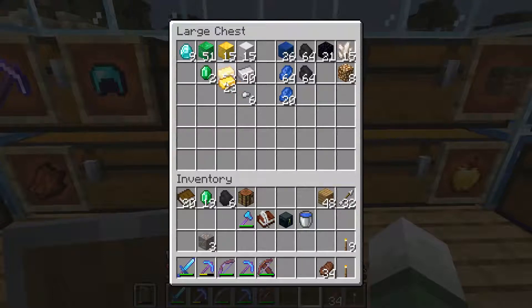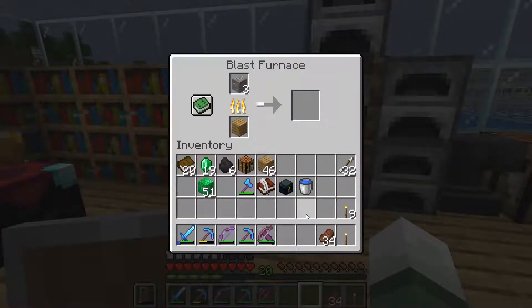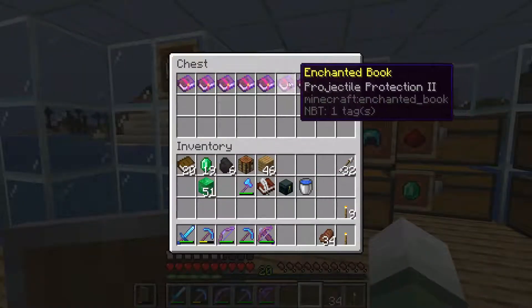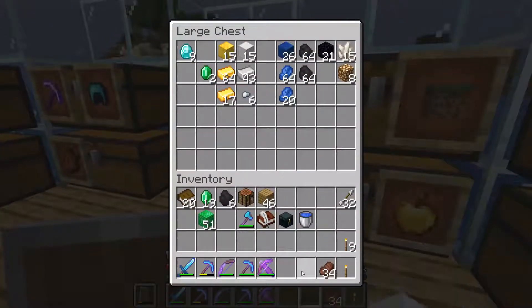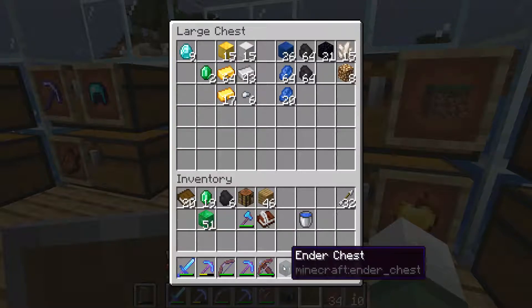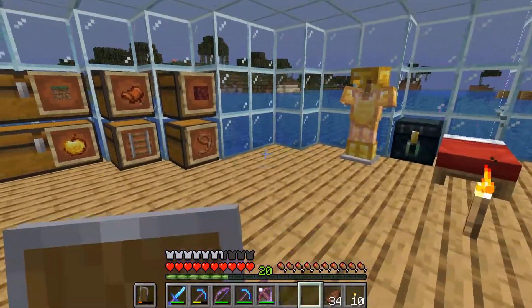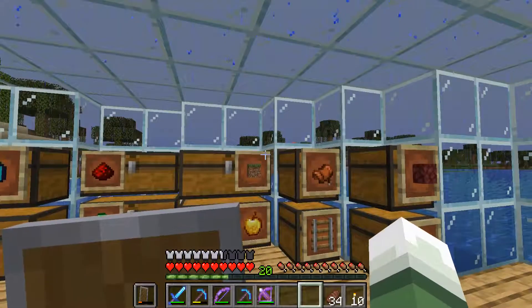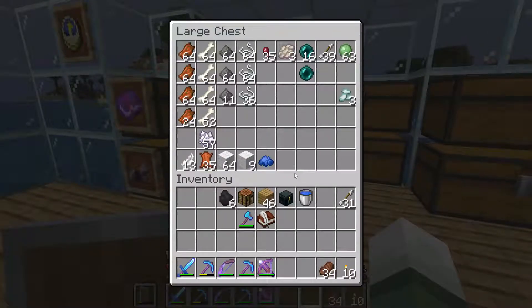We need to put our gold away — we have a lot of it. We're gonna take all these emeralds because I really wanna see what we can get from this guy. We've got our books. I think I might be able to... We have that set up. What else do we need? I don't think we really need anything else.